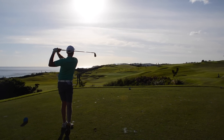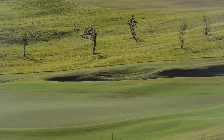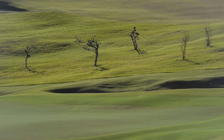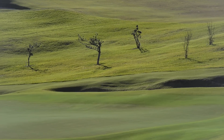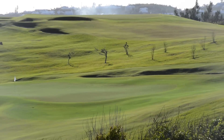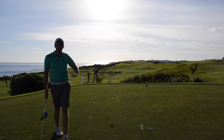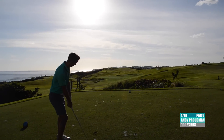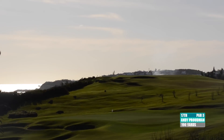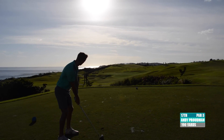The ball is heading toward the right side of the green. It's so bright we can't quite see it come down. High ball flight, pretty neutral, so it should come down soft. It could be in the bunker or it could be on the green — can't see anything clearly. Same again: a draw shot, slightly straight but definitely from the right side.